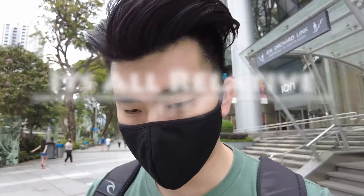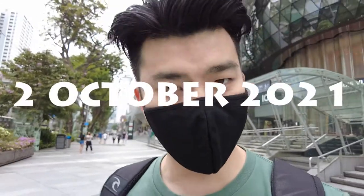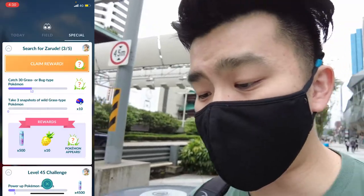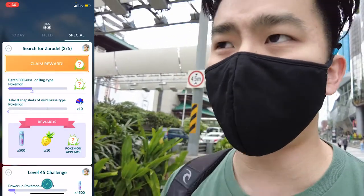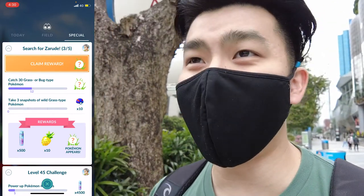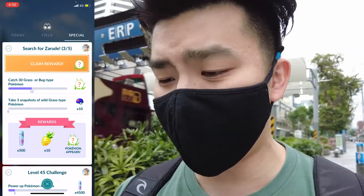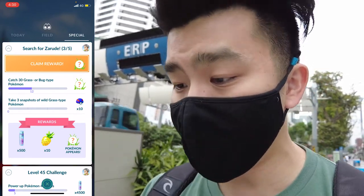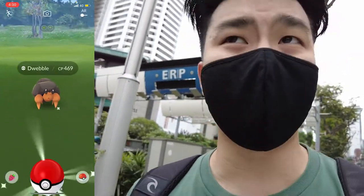Today we're doing the Zarude special research, a brand new Pokemon recently released in Pokemon GO. We're already on chapter three, which means the previous chapters you'll have to do yourself. We need to catch another 18 grass or bug type Pokemon to conclude chapter three before moving on to chapter four — so there's a lot of grass and bug types to catch.